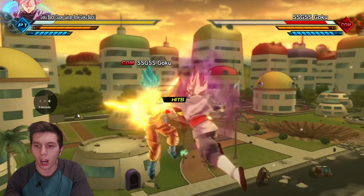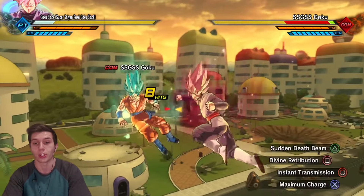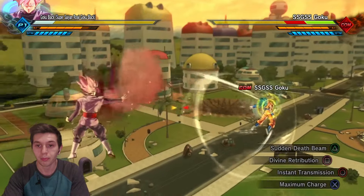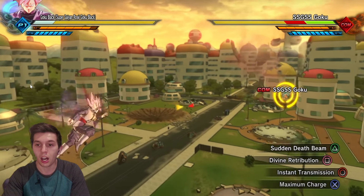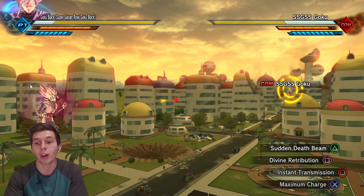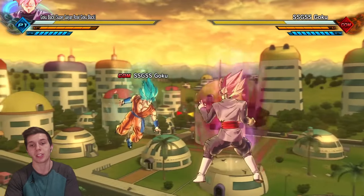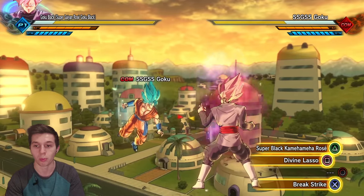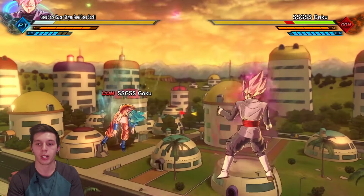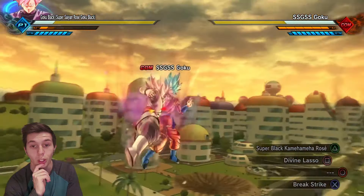That might be Divine Retribution or the Sudden Death Beam there — I'm not too familiar with the Xenoverse 2 moveset, so help me out in the comments. I don't really see the Sudden Death Beam being used in Breakers. The Divine Retribution move could maybe be an active skill — we have seen some melee-based active skills like Raccoon and Broly. That pink move appears to be his break strike.